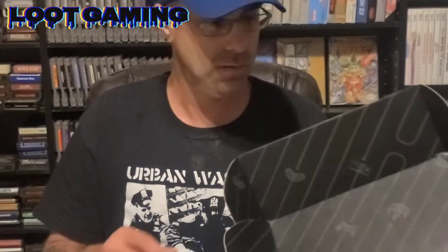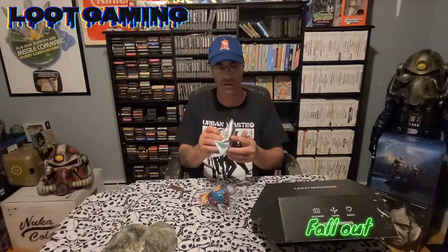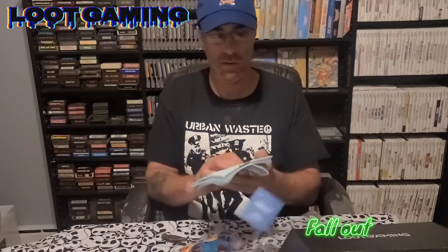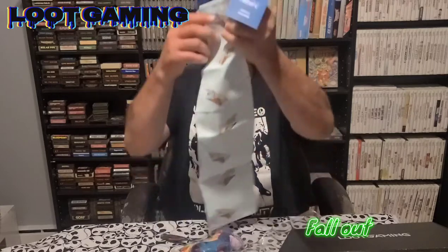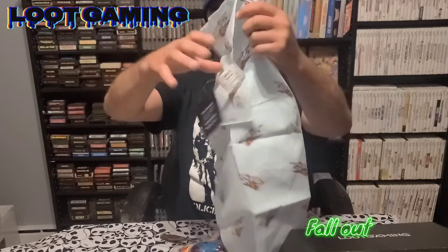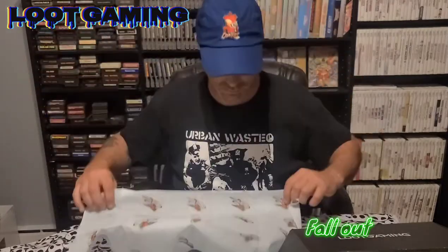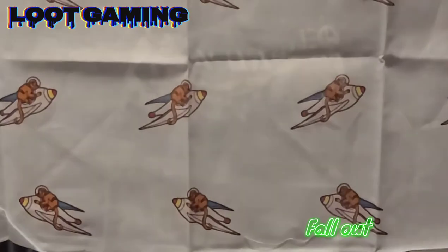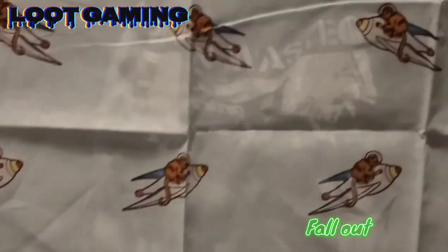We've got something from Fallout 4. In spite of being a small box, so far I'm pretty happy with the stuff it came with. What is this gonna be? It's a Fallout 4 bandana — very nice, sweet. I can hang it up somewhere on the wall or on the ceiling in here.